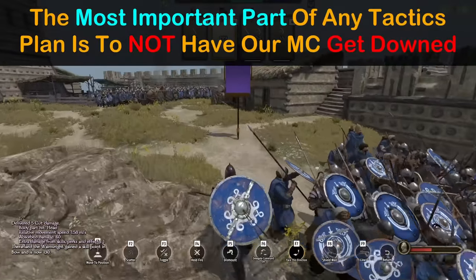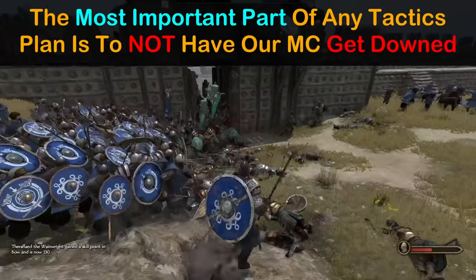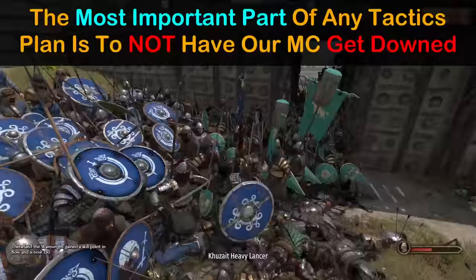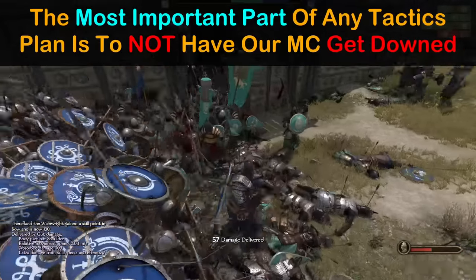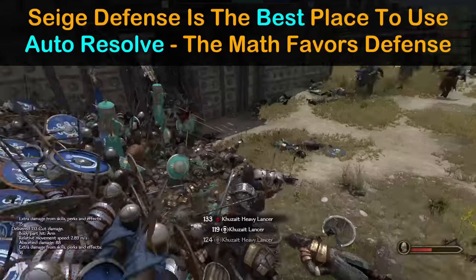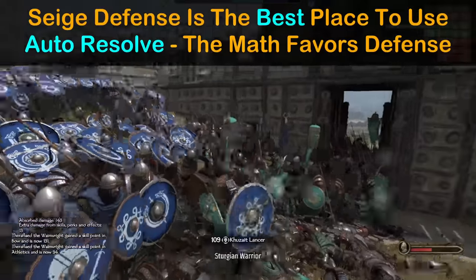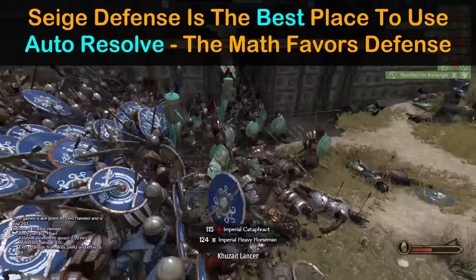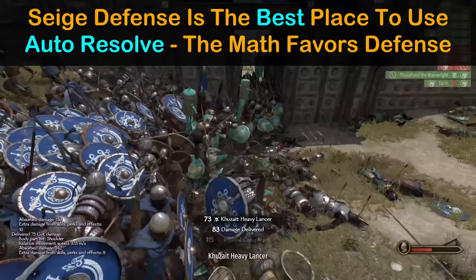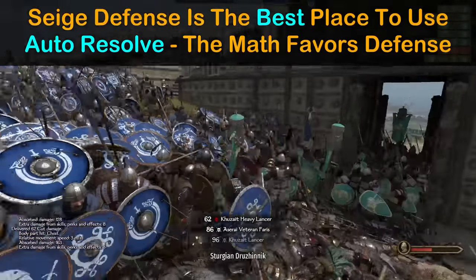Even if you follow all these steps perfectly, none of it will matter if the player goes down, since the AI follows the Sun Tzu method: F1, F3. Staying alive should be placed above all else, no matter what. And finally, don't hesitate to use auto-resolve for siege defenses. In this case, the main character had a whopping 18 levels of tactics - not exactly a Napoleon - but still won the battle. The math is heavily in the defender's favor, although the results may not be quite as good as fighting it in person.